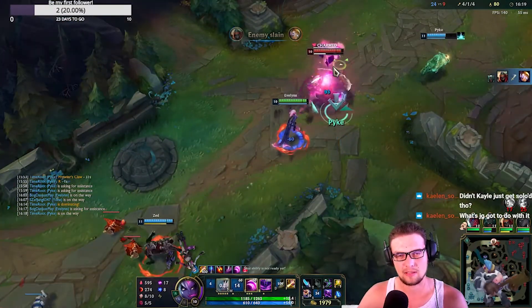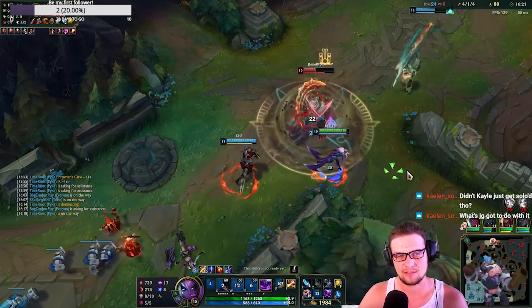Here is a little trick for Allure: if your target has a shield — like Sivir's spell shield or Banshee's Veil — you can press W, then use your smite to block the shield, and then easily charm your target.